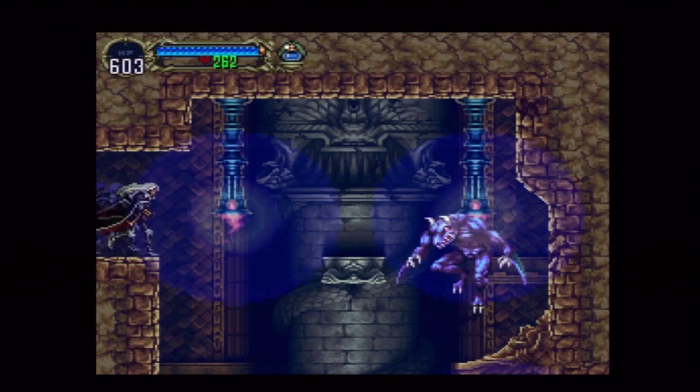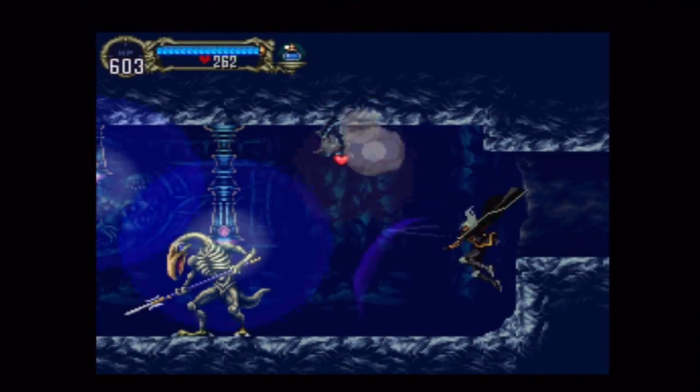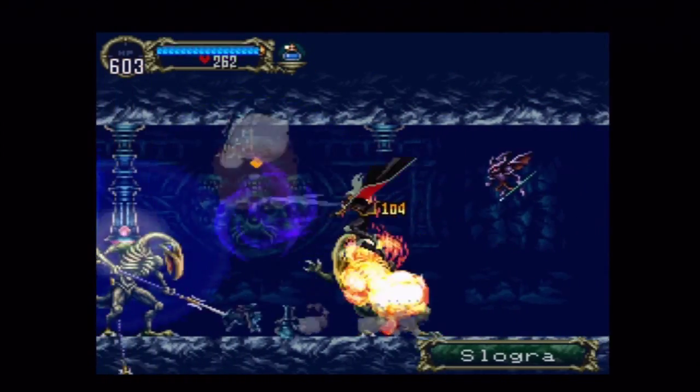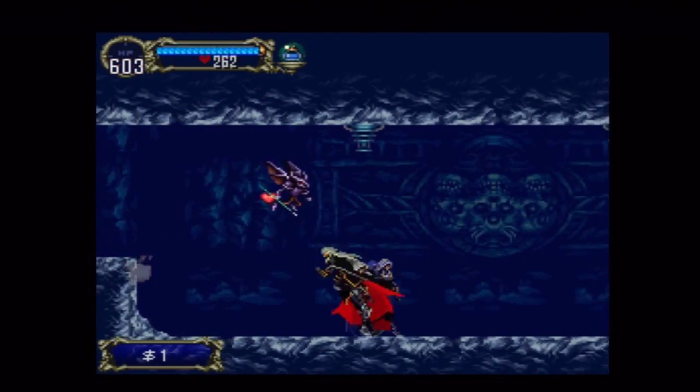Hey everyone, welcome back to another playthrough of Castlevania: Symphony of the Night. In this video we will be exploring the Floating Catacombs, fighting another boss, and getting a new Power of Mist which allows us to attack while in Mist form.